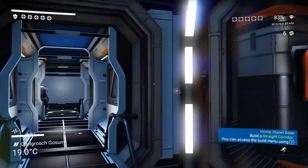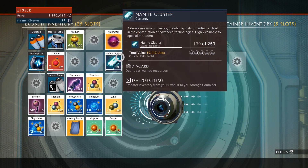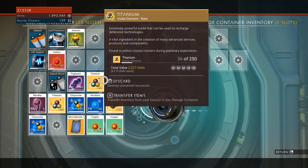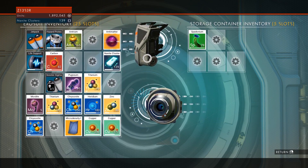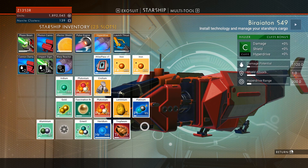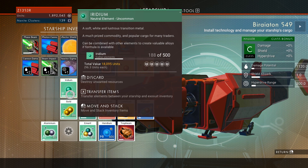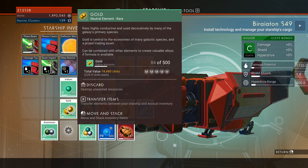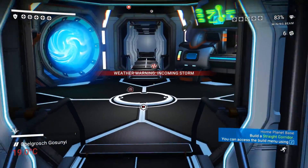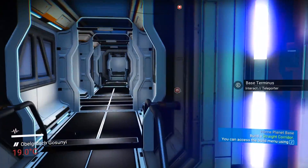I need to teleport to it. Well this thing only holds five stuffs. I don't even know what half this stuff is. I think we should just sell a lot of this. We don't need any of that. Gold — ooh, gold is rare, it's not worth a whole lot though. Oh gosh, will we survive? Leave the door closed, my gosh.